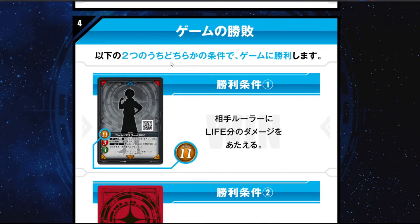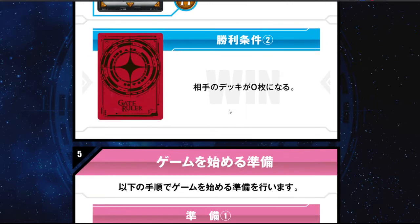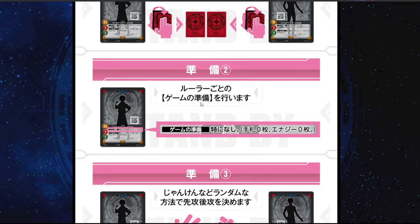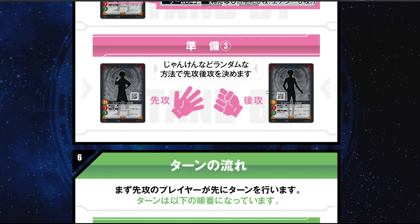Now talking about how you win or lose the game. The easiest way to win: get your opponent's ruler life to zero. Second: make the deck reach zero. So far we don't have anything about deck milling, so I don't think we need to care about that too much. For game preparation, you need to have your ruler, shuffle the deck, get your game preparations done, and determine who goes first or second - rock paper scissors, rolling a dice, or odd or even, anything you like.